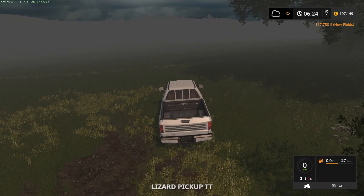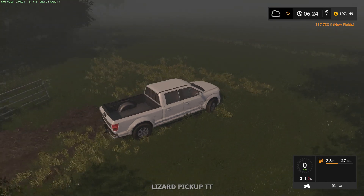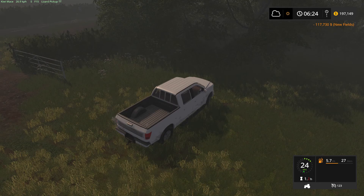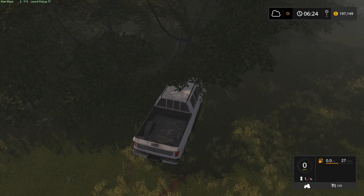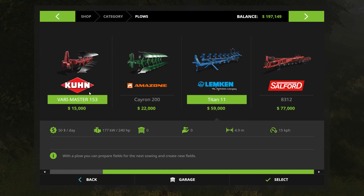So what we're going to have to do, everybody, is we're going to have to turn this field into something that we can actually plant, and that's going to require a plough. I'm just going to park this car under the tree over here. To do that, we're going to need a decent sized plough, because at the moment we've only got this plough right here - the Coon Varymaster 153. It's only two meters wide, and that's going to take all day if we're going to look to create a field.